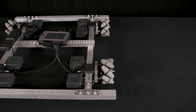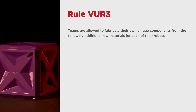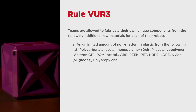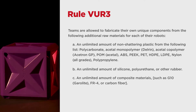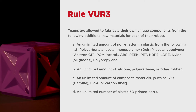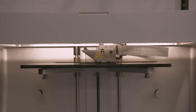This is an example of a VEX U legal drivetrain built entirely out of VEX Pro components. VU-R3 is where the robots will really start looking different. VU-R3 states that teams are allowed to fabricate their own unique components from the following additional raw materials for each of their robots: an unlimited amount of various plastics, an unlimited amount of silicone, polyurethane, or other rubber, an unlimited amount of composite materials such as G10, Garolite, FR4, or carbon fiber, an unlimited number of plastic 3D printed parts, and an unlimited amount of steel and aluminum. The intent of VU-R3 is to encourage teams to explore advanced fabrication techniques like milling or 3D printing. In order to permit this, we had to make these raw materials legal.